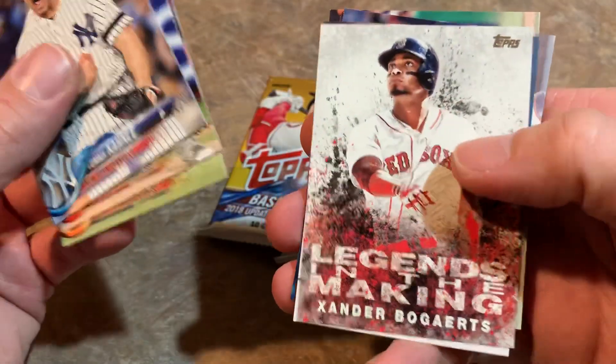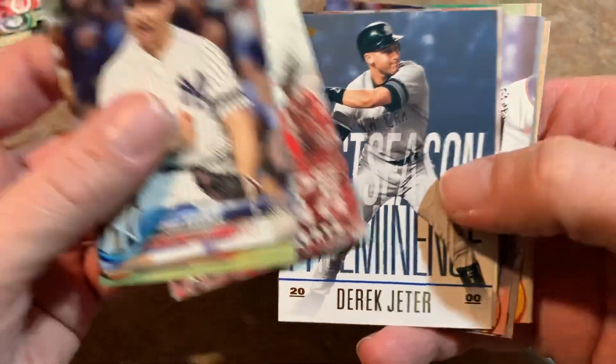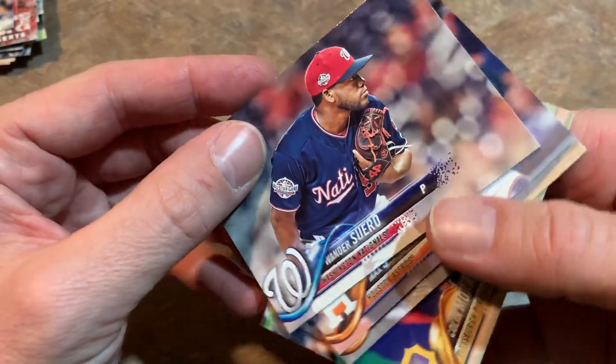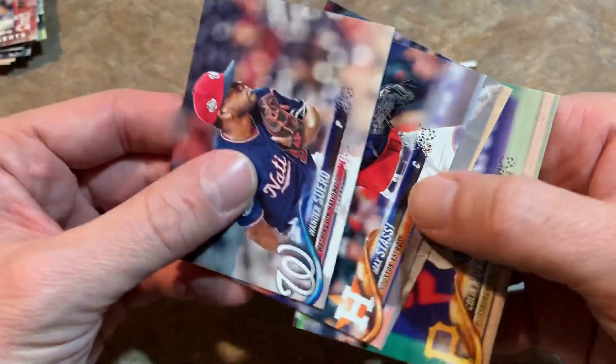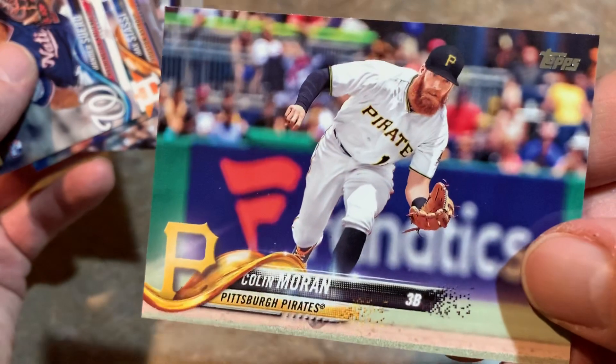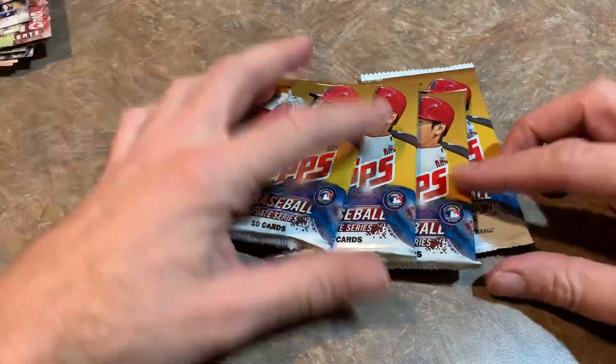There is a Xander Bogaerts Legends of the Making card. A whole bunch of these postseason preeminence cards. Derek Jeter — your newest member of the Hall of Fame class. Wander Suero rookie card. Max Stassi. Freddie Peralta rookie card. These landscape cards are kind of tough to show sometimes. And Redbeard — Colin Moran. Four packs left.